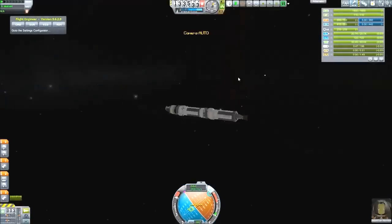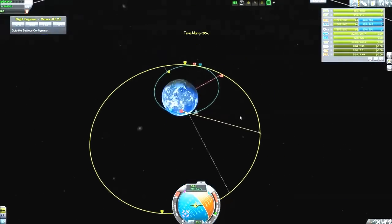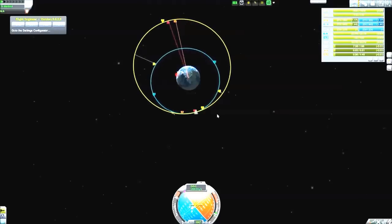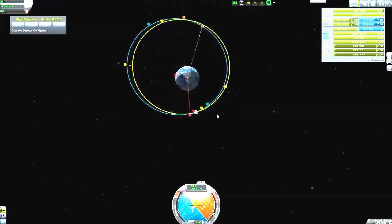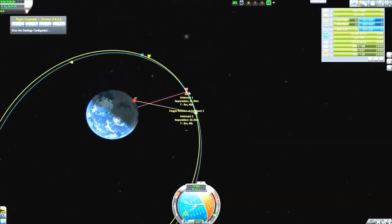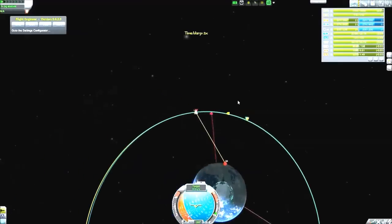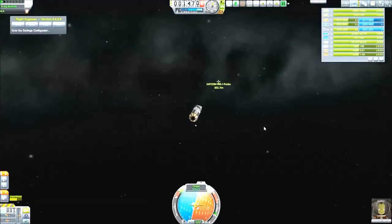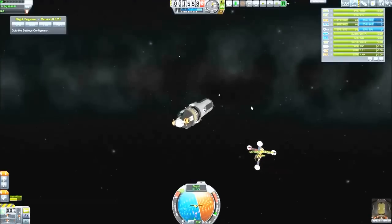So this is the second refueling mission. This time we altered the craft a little bit — we have RCS installed and added more fuel to get us higher and closer to SatCom One. This is just normal maneuvering, trying to match up the nodes. And we can see a strut end that likes to float in space. The game is not perfect, it's not done, but it is a lot of fun — I really do enjoy it.